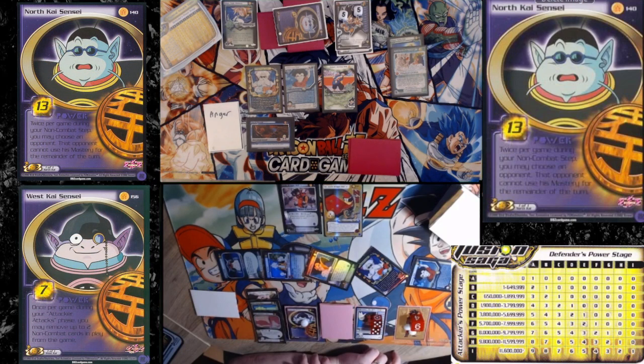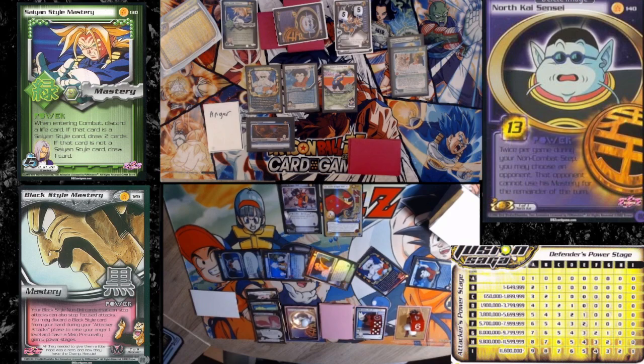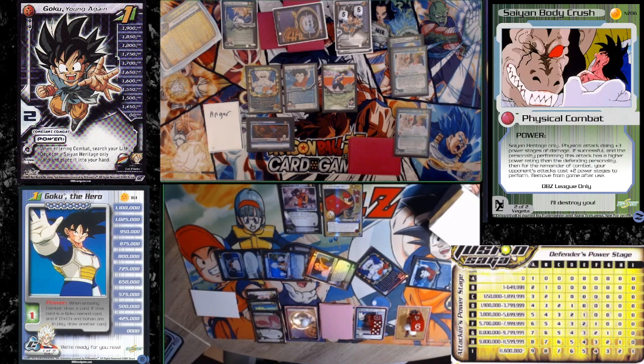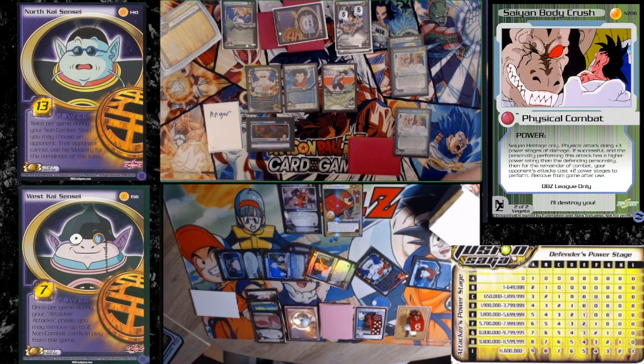I'm going to use a Saiyan Heritage card. I'll go get a Body Crush. So it's a physical plus three. If successful and I have a higher power rating than you, for the remainder of combat, your attacks cost plus two stages, RFG to use.